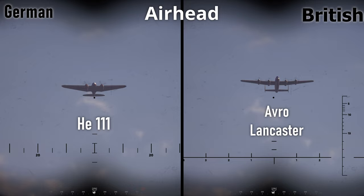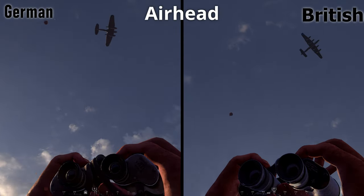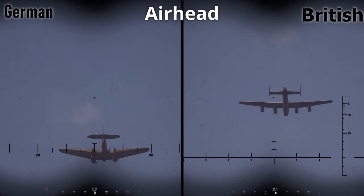Another noticeable difference is that the Lancaster has a twin-tail design. There are plenty of other differences here, including wing shape, size, nose shape, and so on. Pretty easy to tell apart.